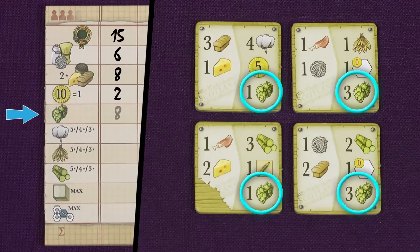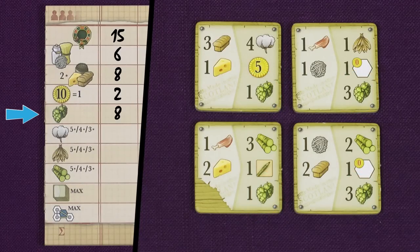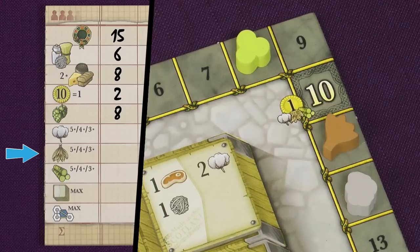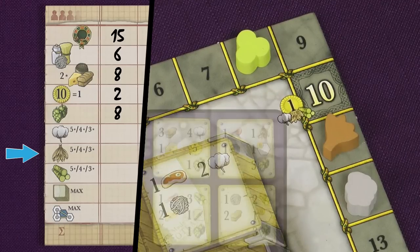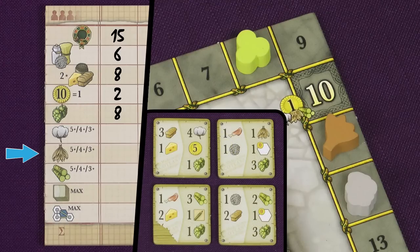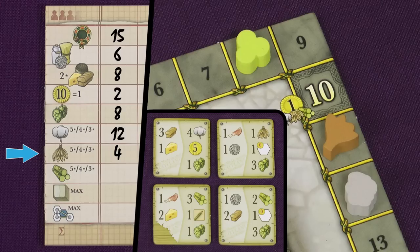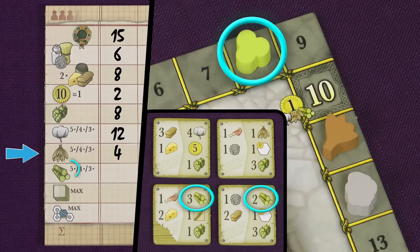Each hop listed gains you one point. For the other three imports you first need to work out how rare each one is, determined by the positions of the tokens on the track. The most common type of import good — the one that was imported the most, in this case cotton — is worth 3 points each. The second most common type of import good, in this case tobacco, is worth 4 points each. And the rarest import good, in this case sugarcane, is worth 5 points each.